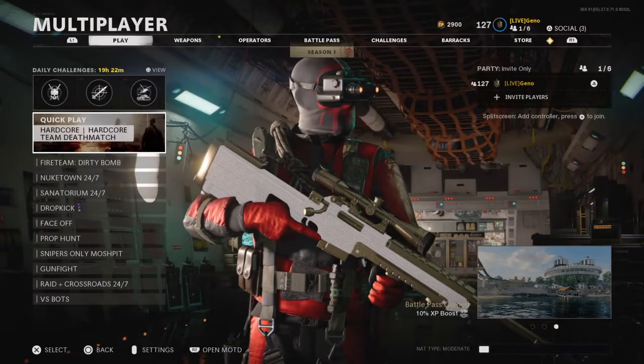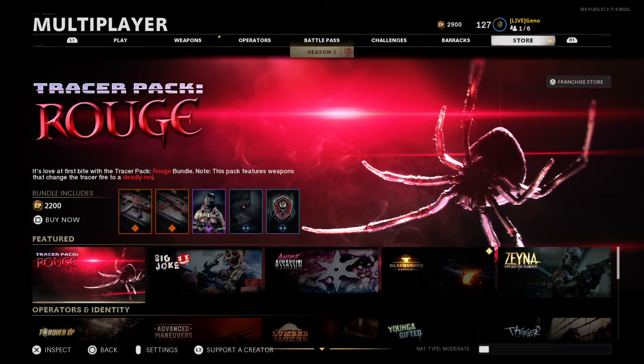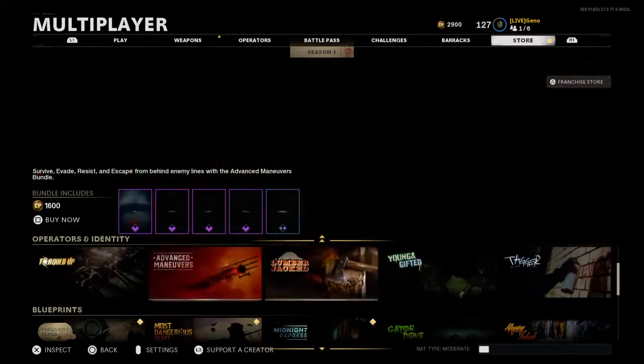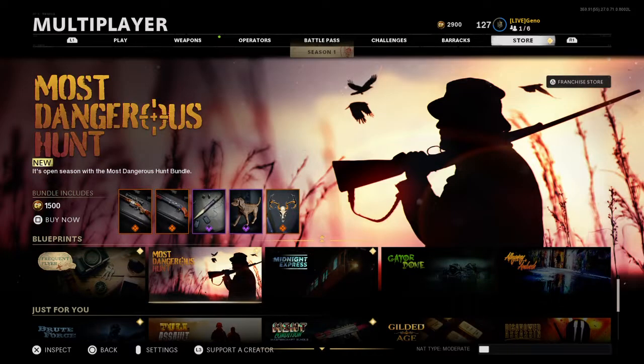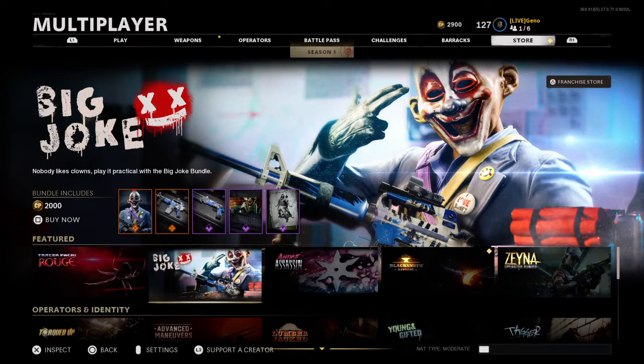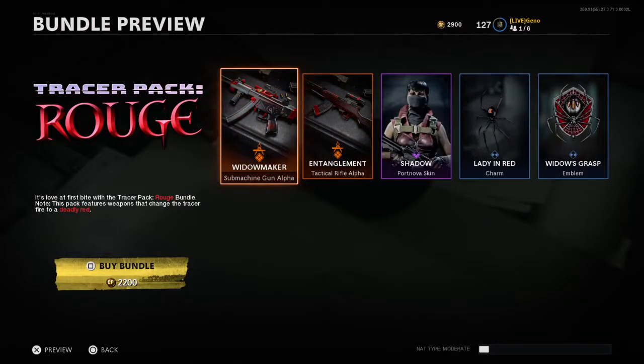Today I'm gonna be buying the new Rouge Tracer Pack. I'm pretty sure it came out before but I haven't seen it recently, so I'm thinking about getting it. Doesn't seem like anything else really good is up right now, so this is gonna be the one I get. I was either gonna get the big clown one, but this one it includes...